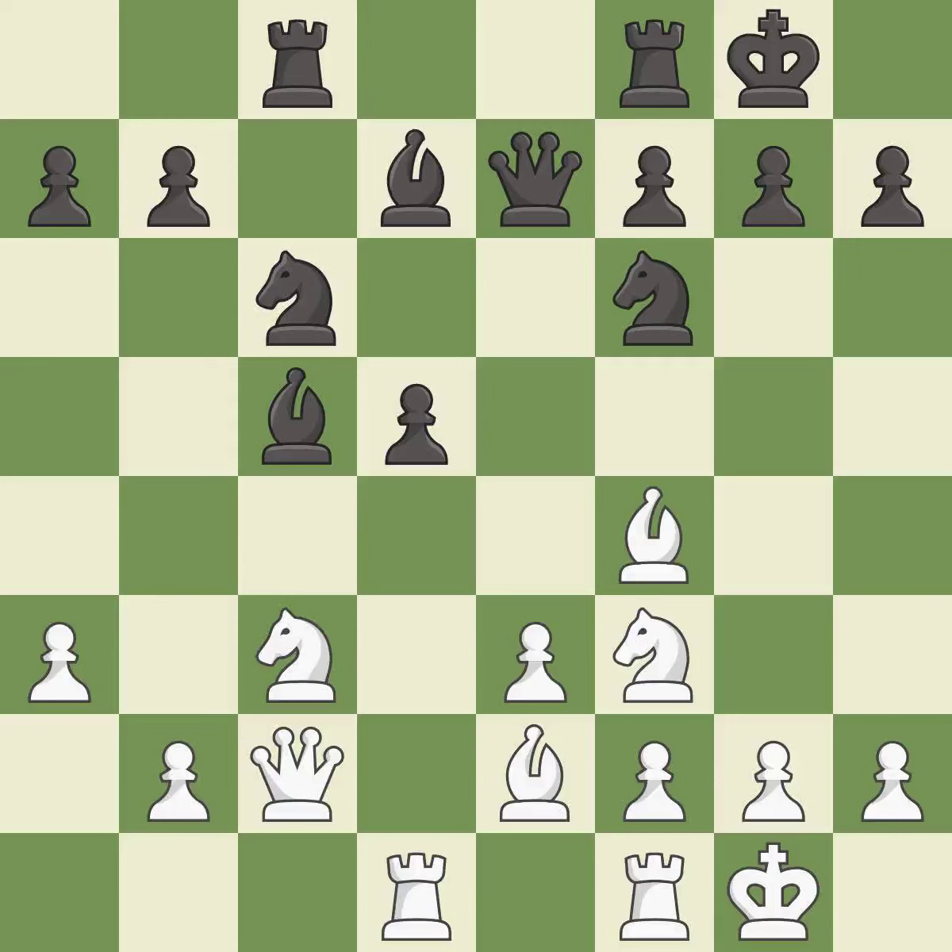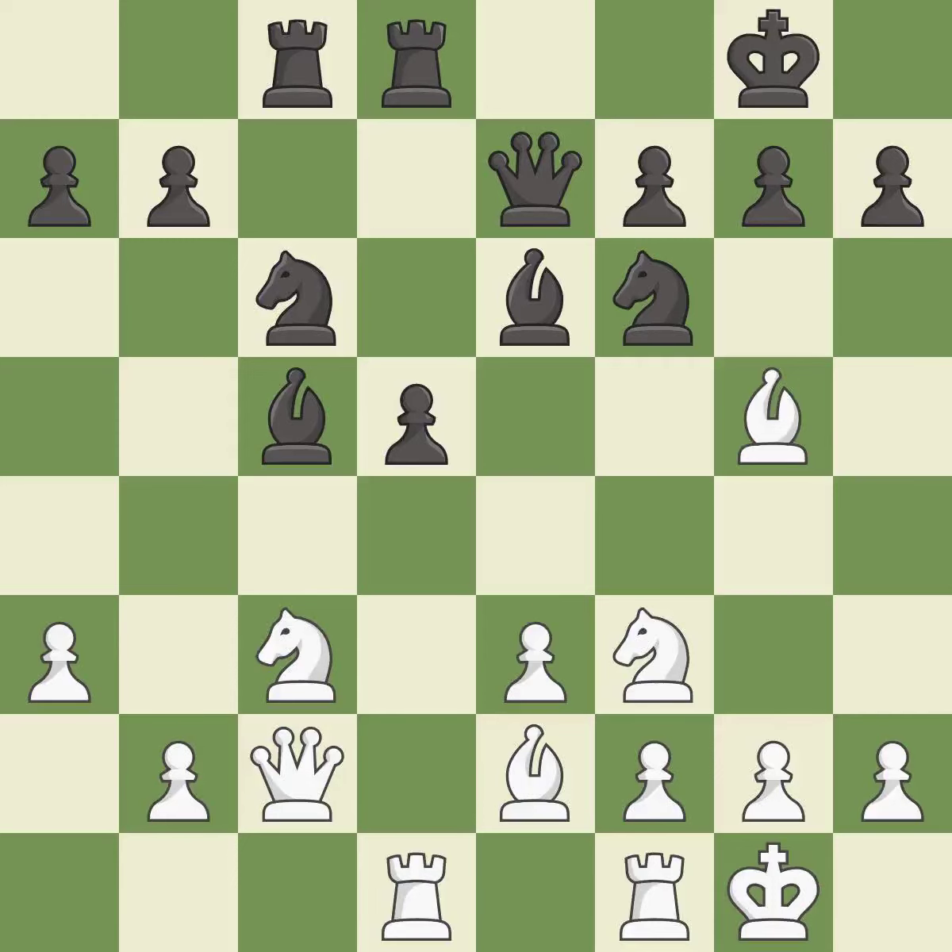This threatens to pin a knight — it is a miss. The pawn is now adequately defended — it is best. This adds pressure by pinning a knight. This threatens to win a knight — it is good. This stops the opponent from being able to win a knight — it is best.